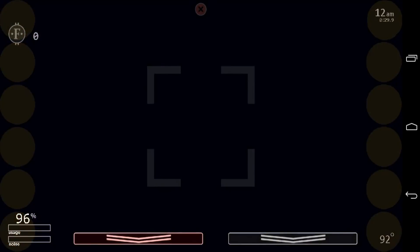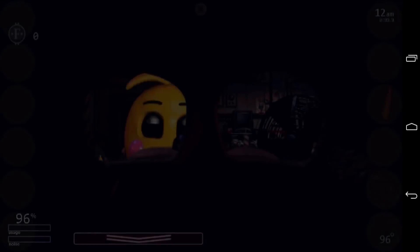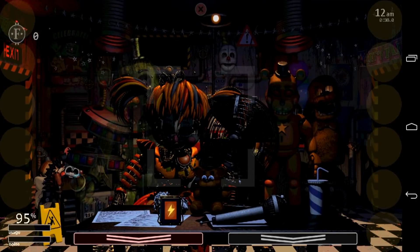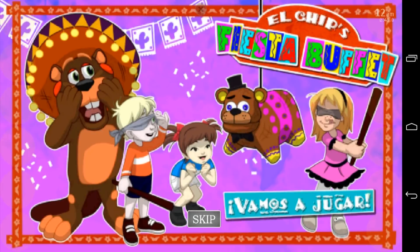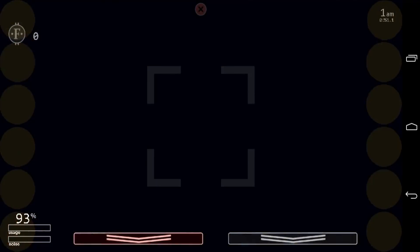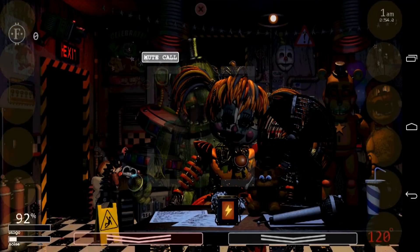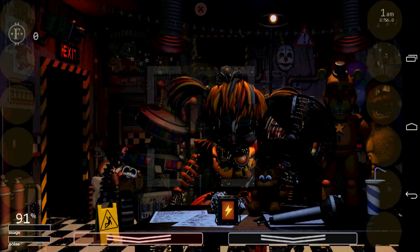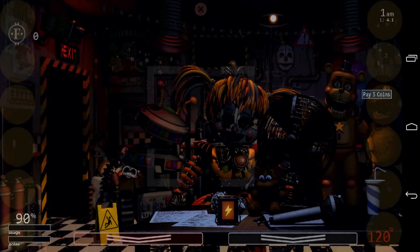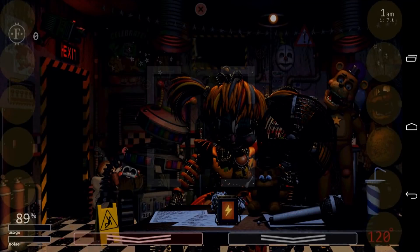You guys might notice there are some audio glitches in this port — there's just nothing that can be done about that. Some of the mechanics of the animatronics are a little bit different in this port. For example, Scrap Baby moved without me looking at the cameras. In the PC version, Scrap Baby only looks at you when you put the camera up and leaves once you shock her, but in this version she looks at you whether or not you look at the cameras and she never leaves.